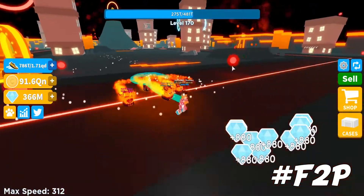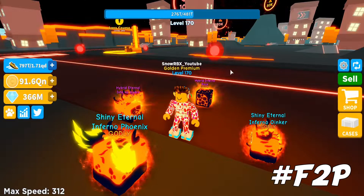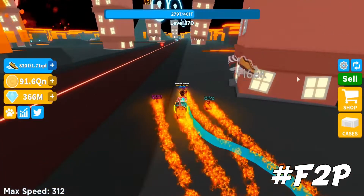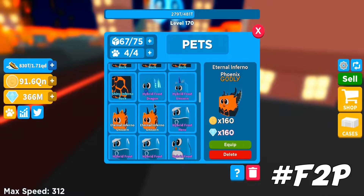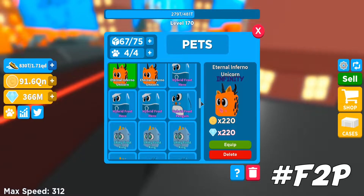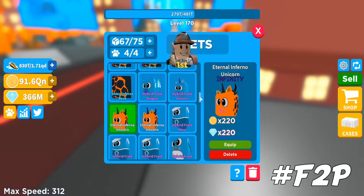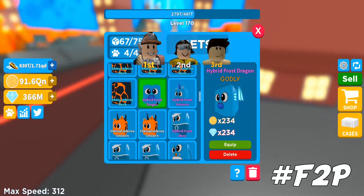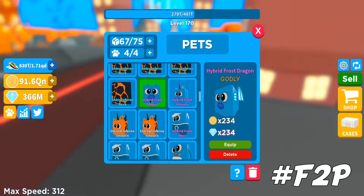Don't forget the five-minute chest available on those courses that we covered in one of my previous videos. Now let me show you my best pet — unfortunately I wasn't recording when I got it. Also, the stats on the infinity pets were not changed — I repeat, the infinity pet stats were not changed. As you can see, I have the Eternal Inferno Unicorn — it's still times 220. It's already better compared to the hybrid frost penguin and some shinies from the winter map, though the hybrid frost dragon and hybrid frost unicorn are still better.